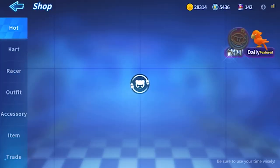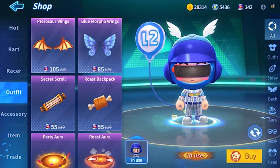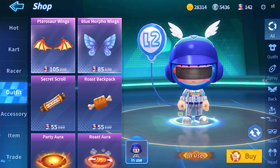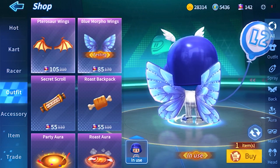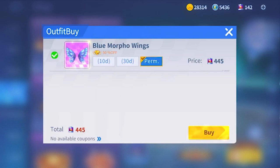By the way guys, look at how expensive everything is. I spent four dollars fifty on a monthly pass so that gets me 360 batteries. Okay, these wings look pretty cheap. Let's see — let me buy it. So it's 85 batteries for 10 days. I guess I'll just buy permanent — surely that wouldn't cost that much. 444 batteries.